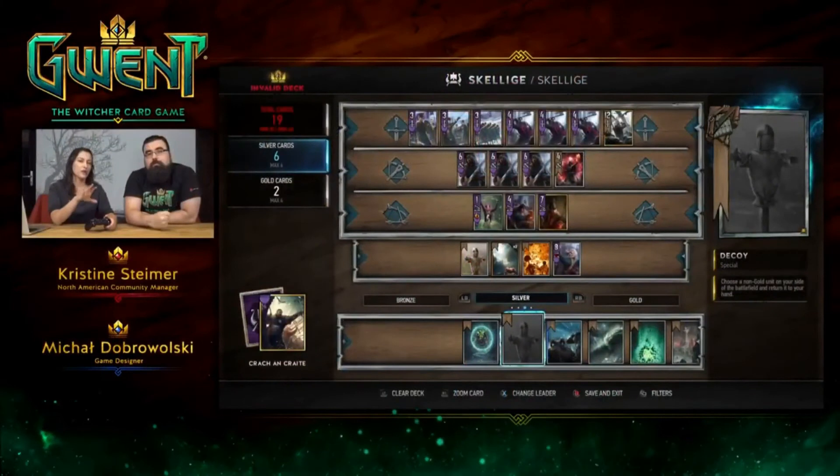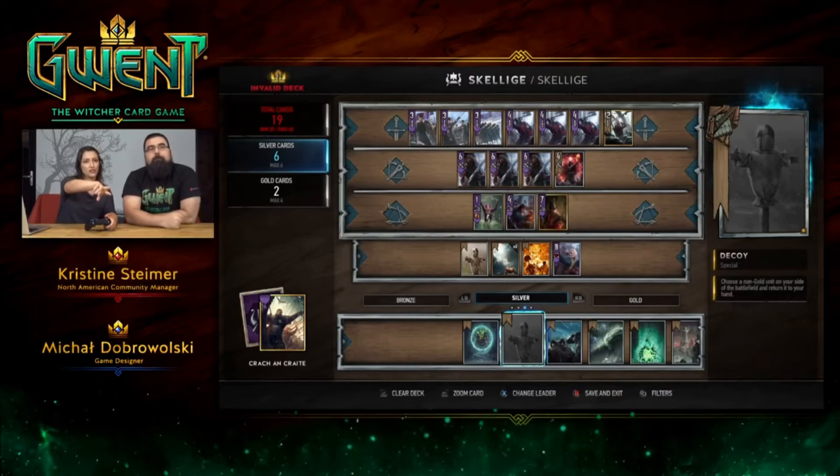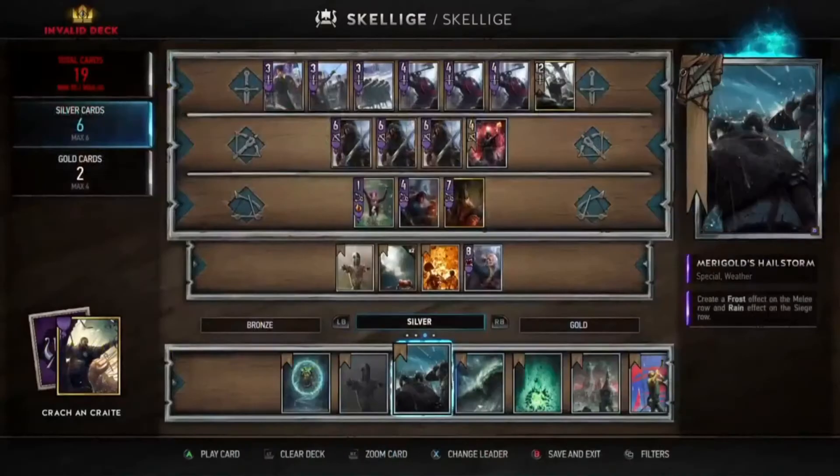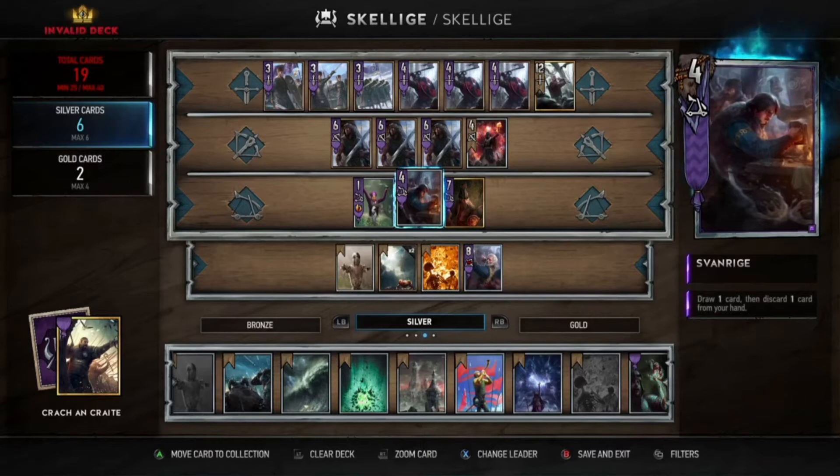As everybody might be noticing on screen right now, the cards look different. The Decoy card has this sort of neutral banner on it, but if I go to a Skellige specific card, it has this lovely purple banner. So the visuals have been updated. You can zoom in the card with right trigger.